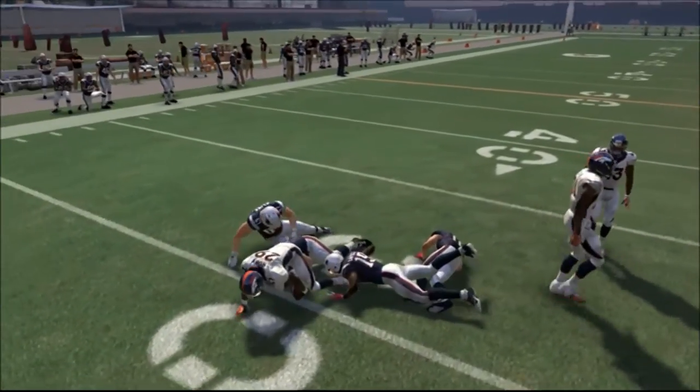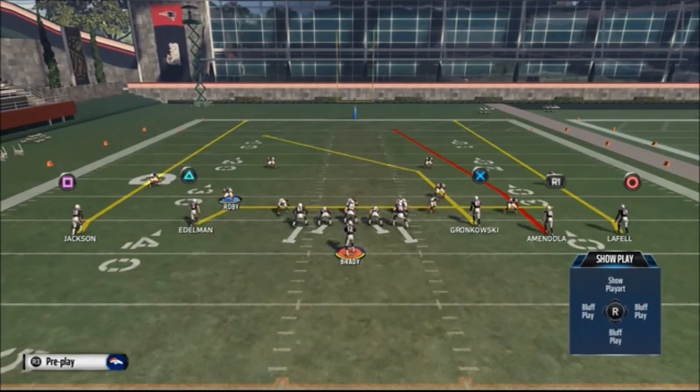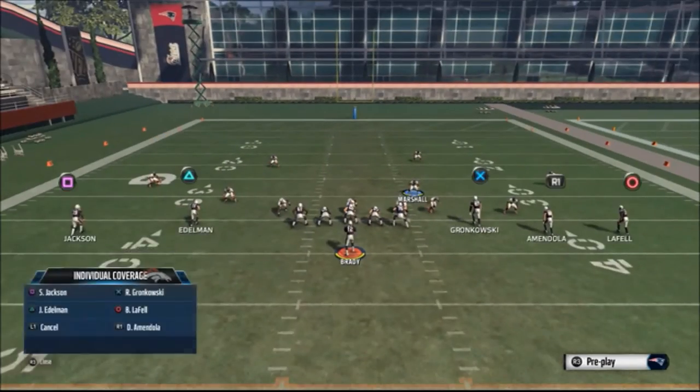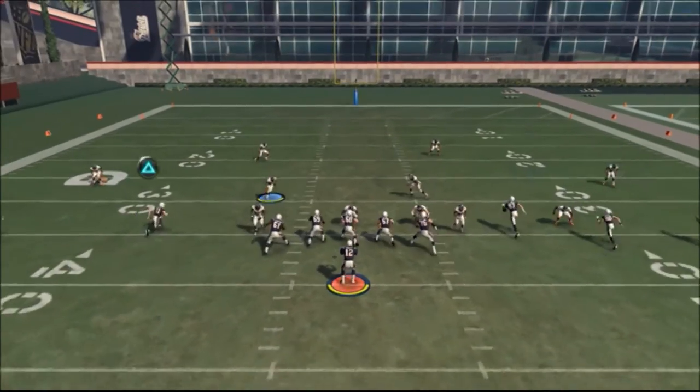Your opponent will go there because the X route is the main route — it's the X on R1. But we are going to have R1 kind of never look open. We are going to give the illusion that Gronk is open. Plus we are sending a blitz, so if he waits, the blitz will get him.